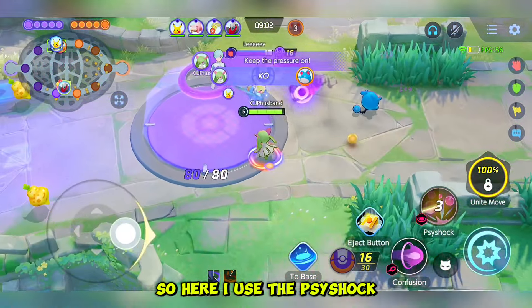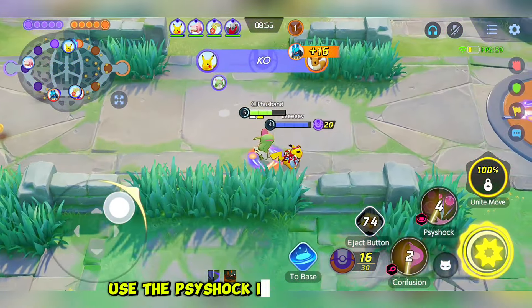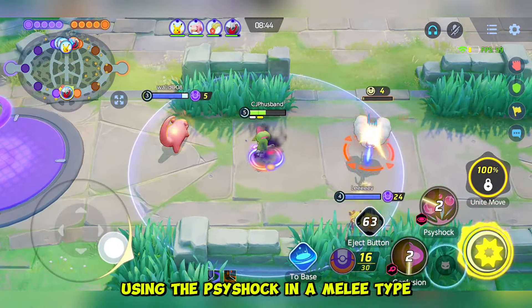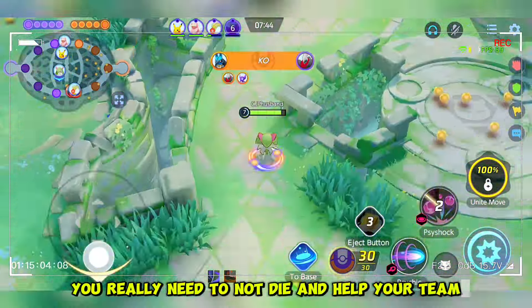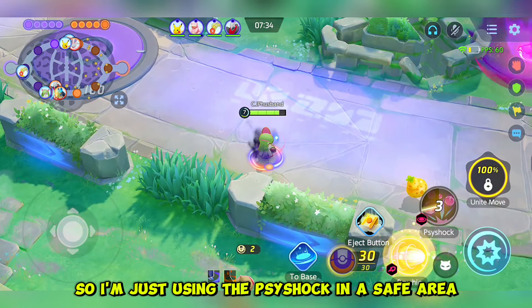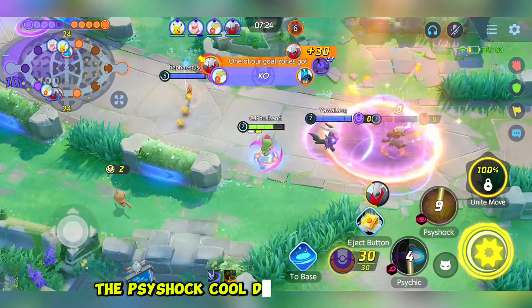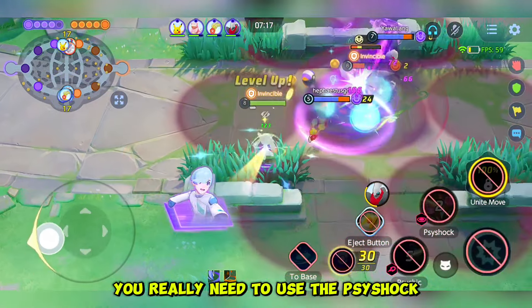I'm using Psy Shock and Psy Kick. When you use Psy Shock, you need to use it at maximum range in order to play safely, because you really need to utilize your range as an attacker. I see a lot of Gardevoir players using Psy Shock at melee range, which is very dangerous. Especially when you are the jungler, you really need to not die and help your team. I rotate to the bottom lane because my bottom lane has been dead, using Psy Shock from a safe area. Make sure you hit the Psy Shock, because when you miss it the cooldown is too long.